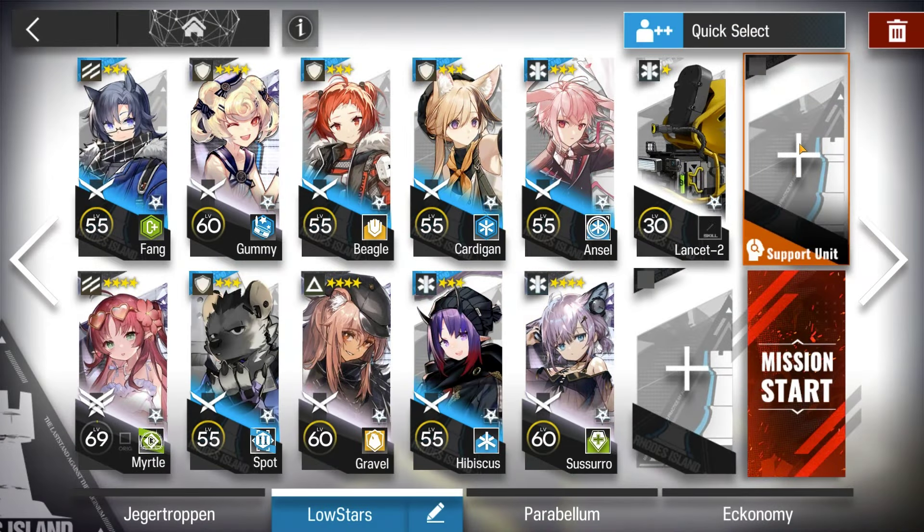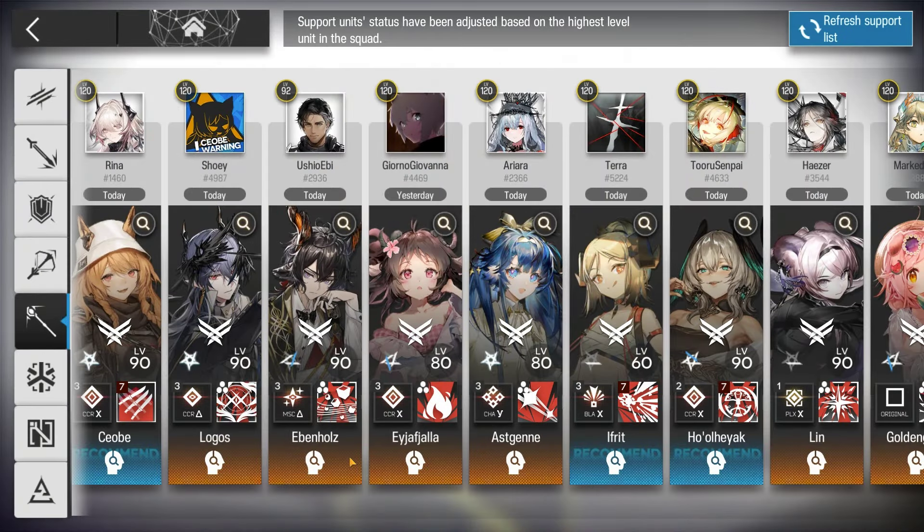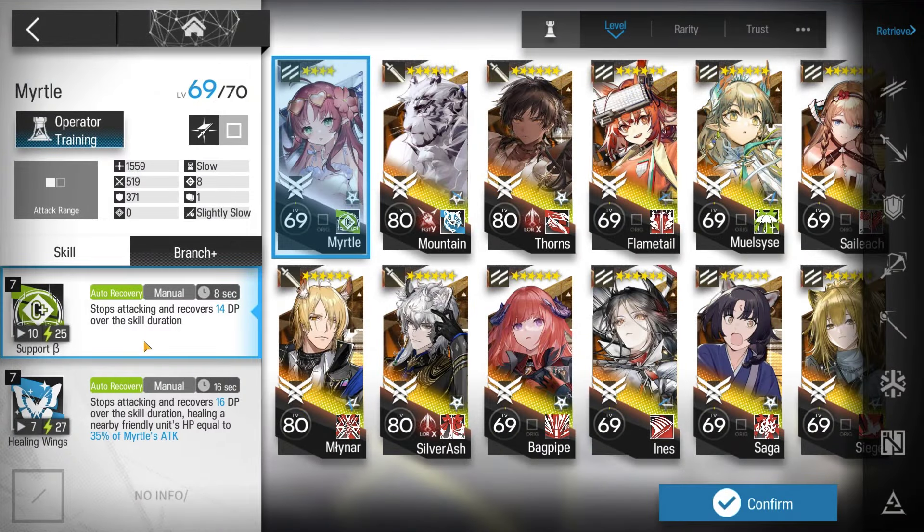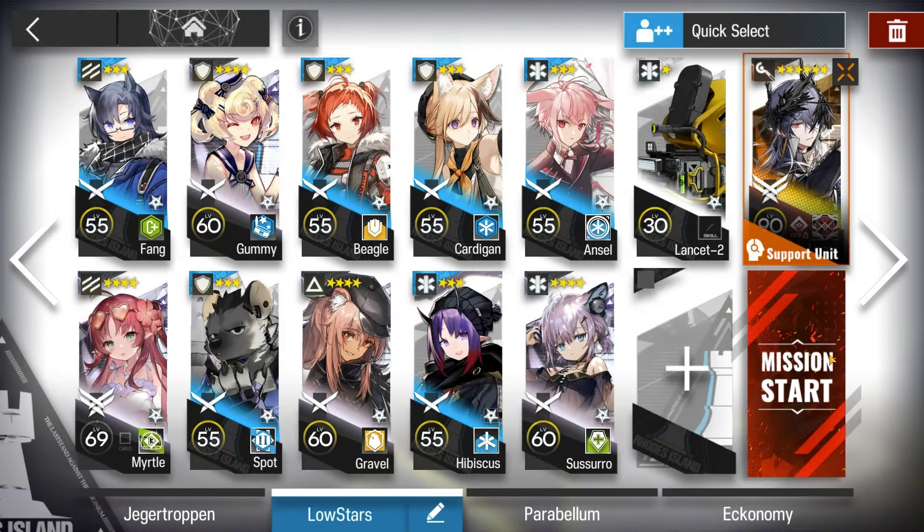Here's the squad composition: Logos S3 M3, module not required. Just bring better defenders or more DPS and you don't need the module. Any flag bearer works — mastery is nice, especially if running higher cost.